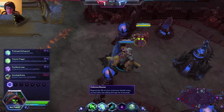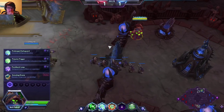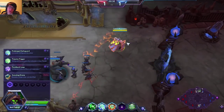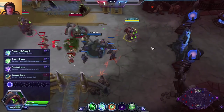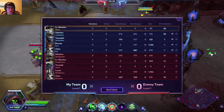Her passive is: whenever she doesn't take damage for about four seconds, she starts generating health. So even though she can't heal herself, she regenerates health pretty fast. Let's take a look at the team comps — we have Stitches, Rexxar, Chen, Tass, and me. That's triple tank.